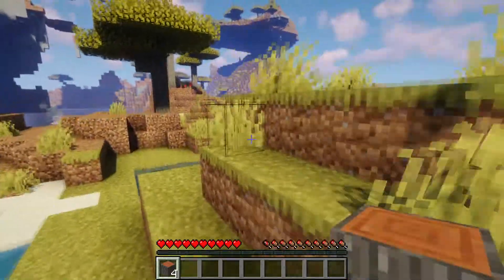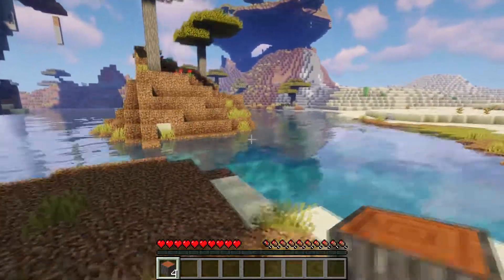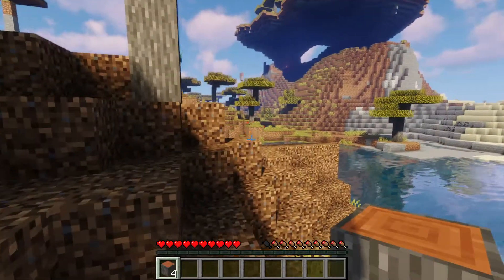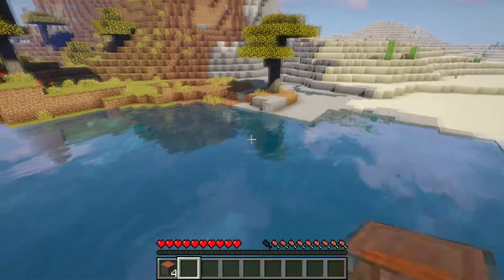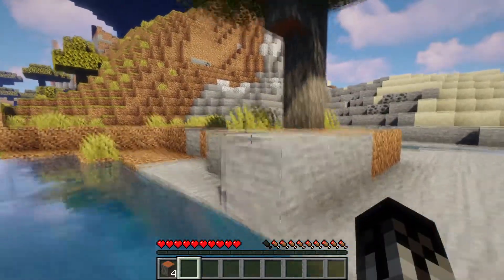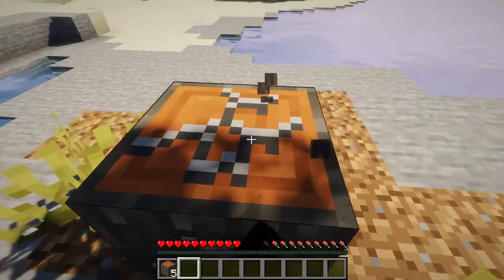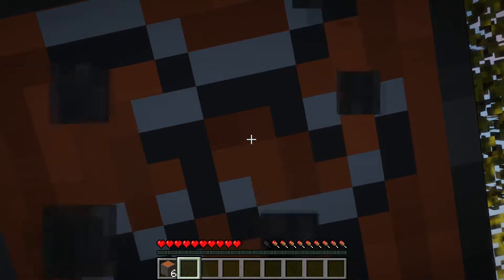First off, there's a big red square that goes around the map — it's a thousand blocks by a thousand blocks. Basically you cannot build past this red box. This is just so we don't have bases that are super far away and just impossible to find, and it would make trolls impossible as well.